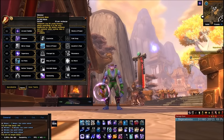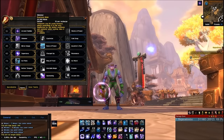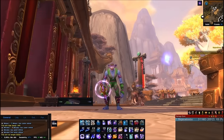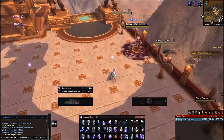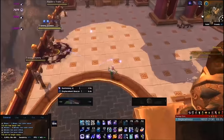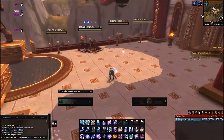For the 30 Talent tier, you want Shimmer — Cauterize or Cold Snap are options, but Shimmer is the way to go. Shimmer teleports you 20 yards forward, is not on the Global Cooldown, and can be used while casting. I'll show you what it does: I cast Arcane Blast, Shimmer, still casting — so it really gives you freedom to move around and cast, gets you out of bad situations, and doesn't penalize your damage.